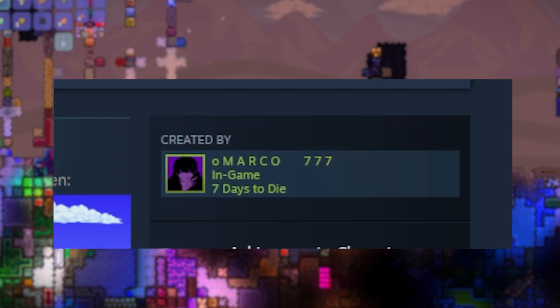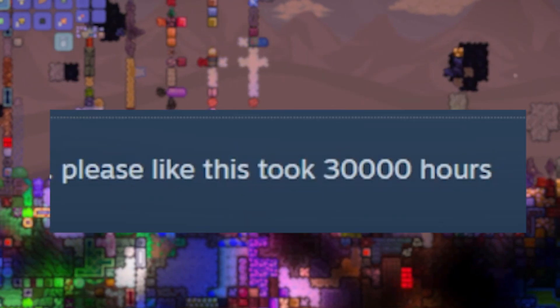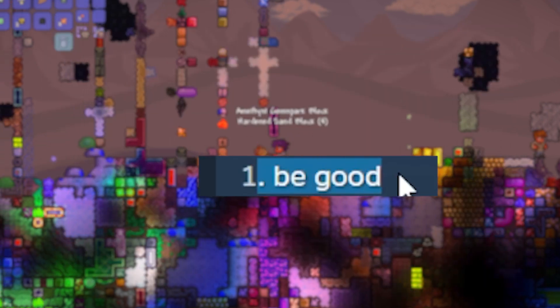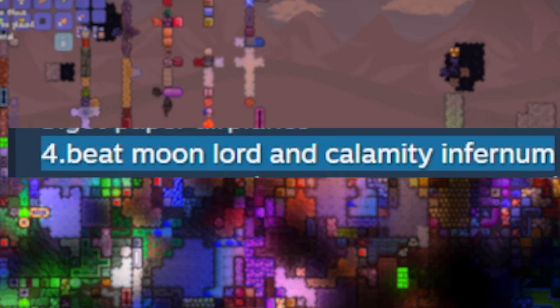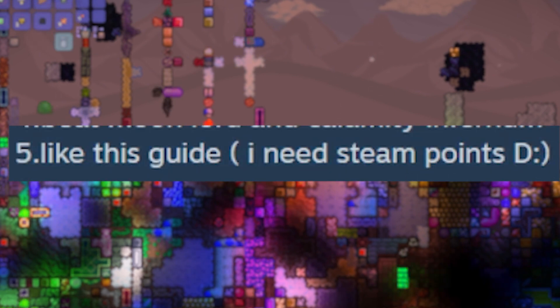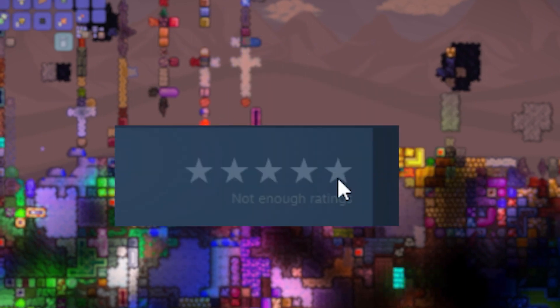This guy took 30,000 hours — that's a lot — and it's how to be good. This dude probably knows what he's doing. Let's see: be good, be better, get paper airplanes — I actually agree with that one, that's a fun weapon. Beat Moon Lord and Calamity Inferno — I don't know about that one. Like this guide — I need Steam points. You know what, he asked for it, he's getting a thumbs up. That's a five star rating.